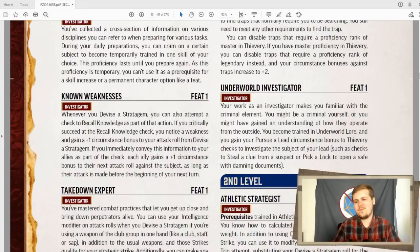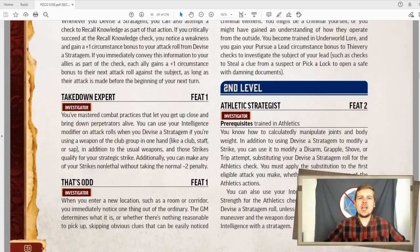Takedown expert gets you a few extra weapons you can use with your devise a stratagem. Normally it's limited to agile and finesse, but this adds any weapon in the club group, like a club or even a staff, to be used with devise a stratagem. And you can also make any strike non-lethal at no penalty with this feat. That's really, really good, especially if you're the investigator who wants to take people alive.